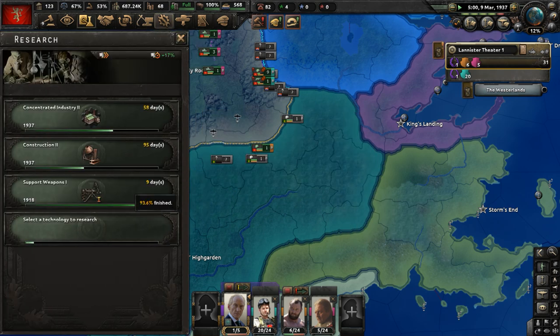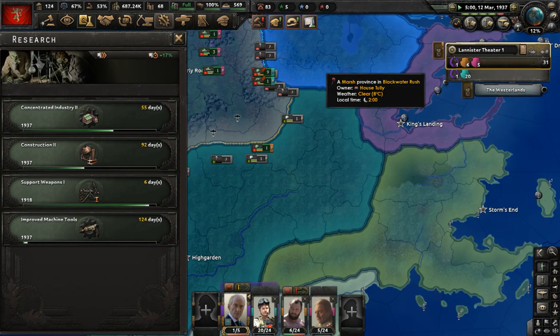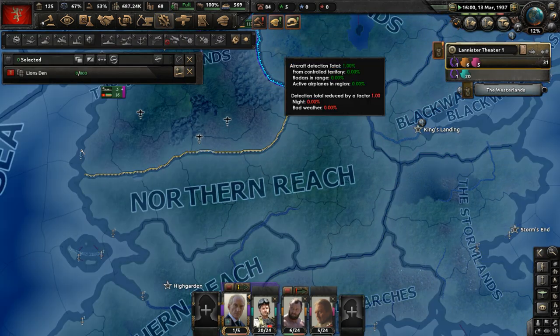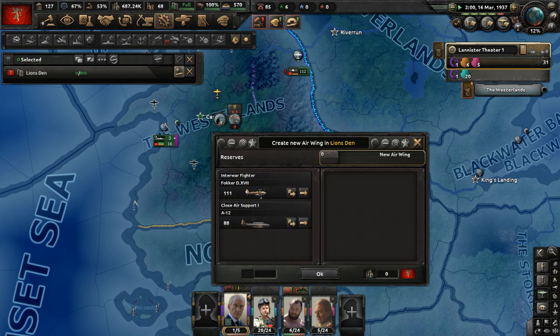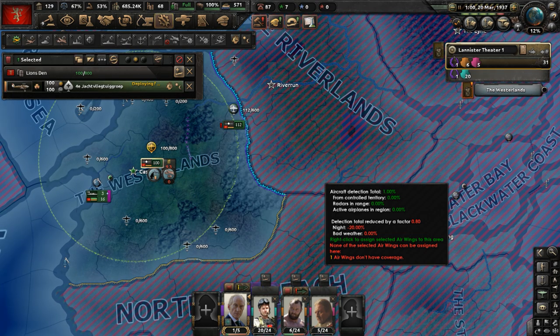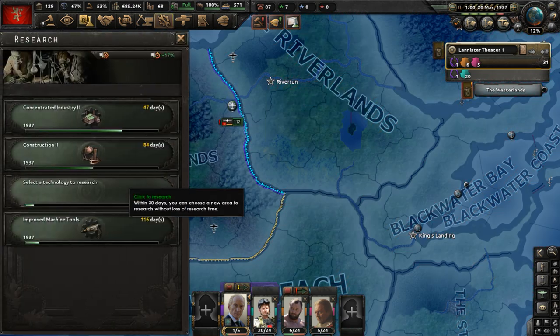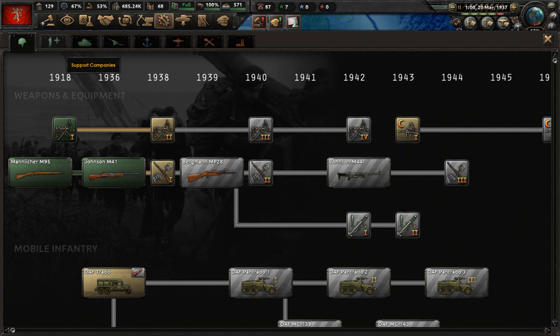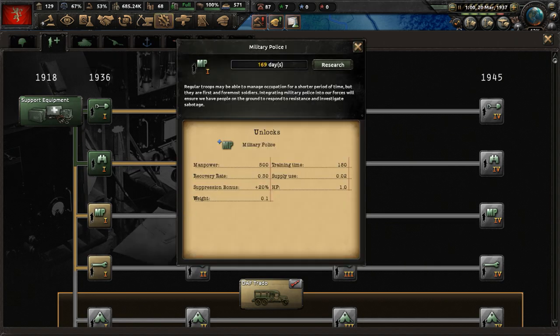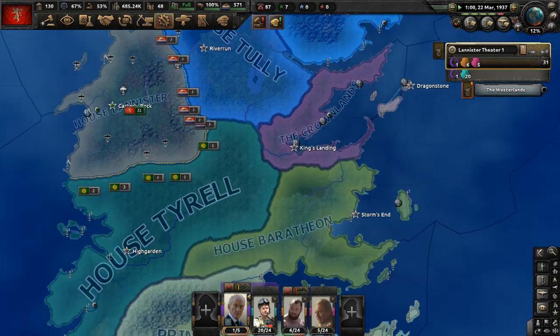Let's start researching improved machine tools. Available planes in reserve — let's deploy more: another squadron of fighters and one close air support squadron. Move them over. Research slot available — start researching military police for future garrison and occupation duty templates.